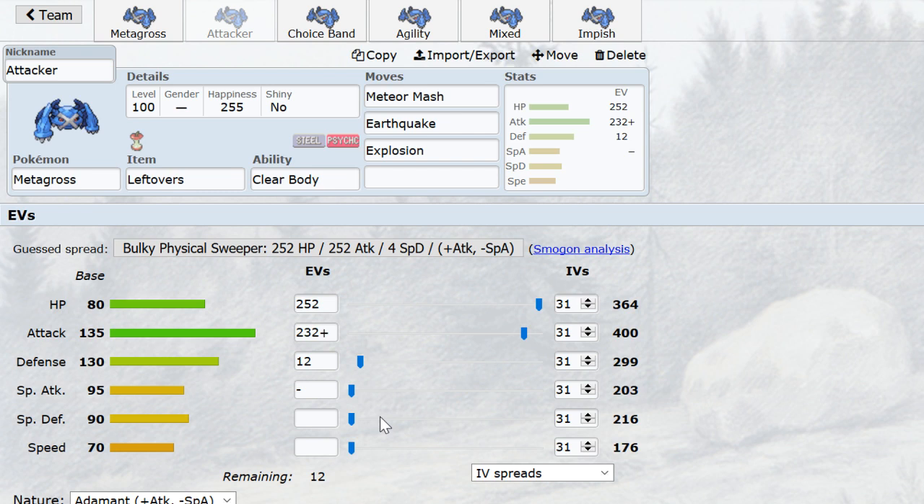You can even put those last EVs into Special Defense, which can maybe save you against Zapdos or Magneton in case you have to take a hit from one of those. Other than that, it's pretty much set in stone.